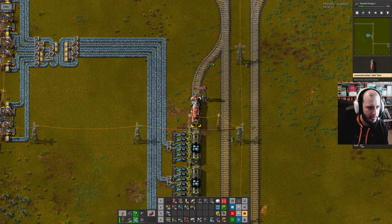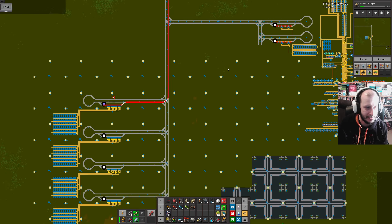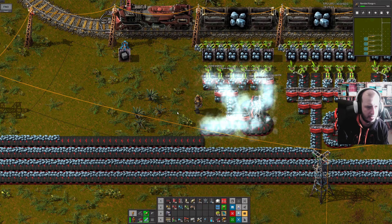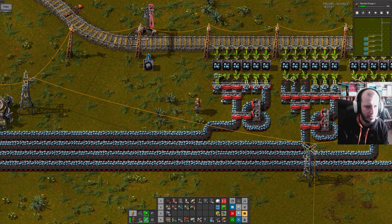The trains are making their way to the real base — what I'm going to call the real base, which is the third base. We've got the bootstrap base, which feeds into the starter base, which let us build the main real base, which will let us build the mega base. And then here's where I realise — oh wait, this doesn't work at all, does it? What an idiot. What a smooth-brained individual I am.